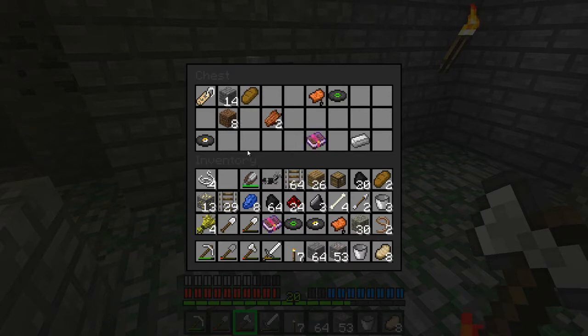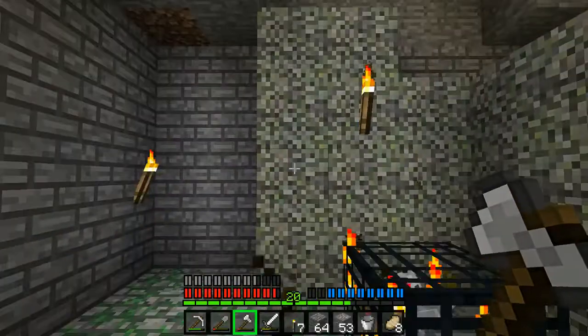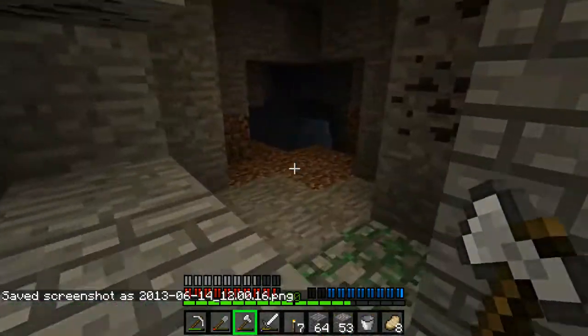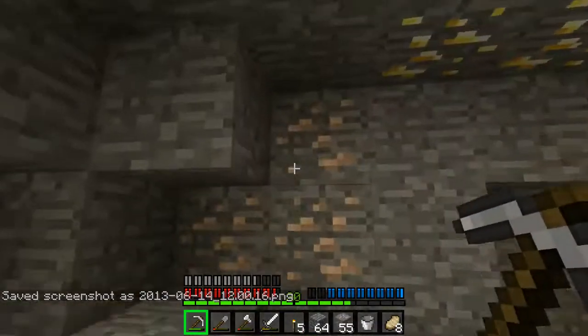I'll put this cobble down here. Put the name tag in there. Fire aspect - do I want it? Sure, why not. Definitely want the saddle. One iron ingot. Let's screenshot this spot - screenshot the coordinates - that way I can get back to it.